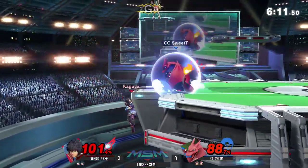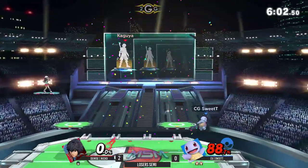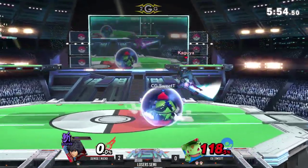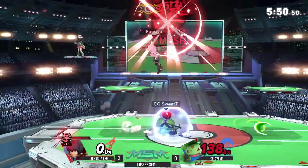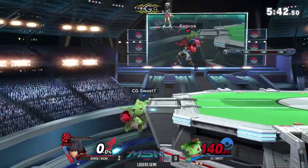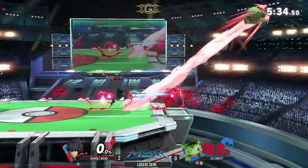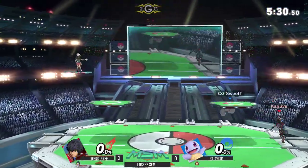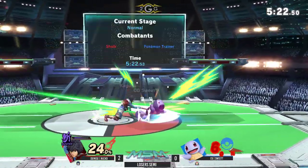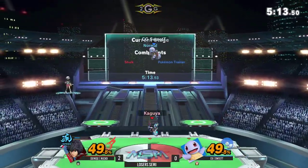Back throw — nice flamethrower, going to jump high. Good shield pressure with the back air, almost shield poked. Charizard's shield just doesn't look that good. Nice anti-air up smash, caught the jump immediately. With a lot of these big characters I do wonder — is it just easier to shield poke them? Dude, it looks like it. Unless they angle their shield it seems really easy to hit them. It's like watching Melee. His shield just does not cover his whole body for some reason. I think it's that slight startup of the back air that throws people off — by the time they realize what's happening, they've already been hit by it.